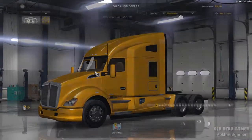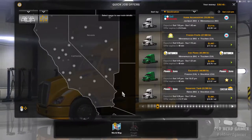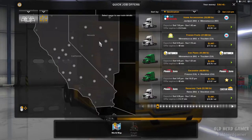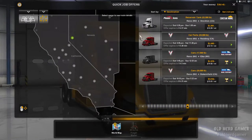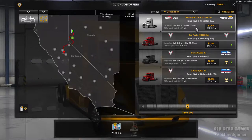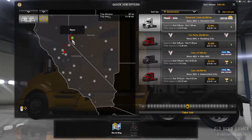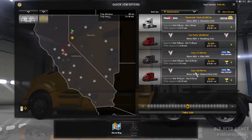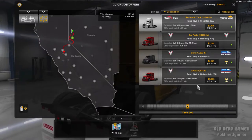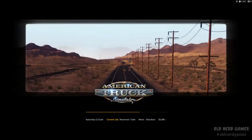Let's go into the job market and take a quick job. We're still level five trying to get to level six, and that is when we're going to buy our truck. Let's click on Reno and see what we have as an option. There's a reservoir tank from Reno to Stockton, and I believe the Peterbilt dealership is around that area. Being fragiles would give us more experience points, but our agenda is to discover that dealership.